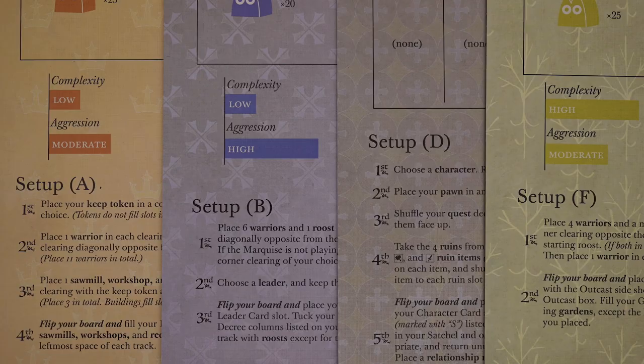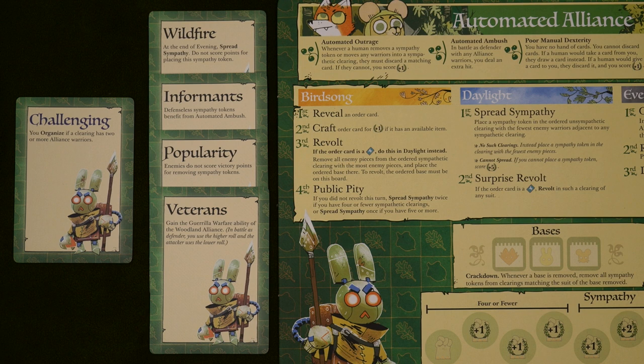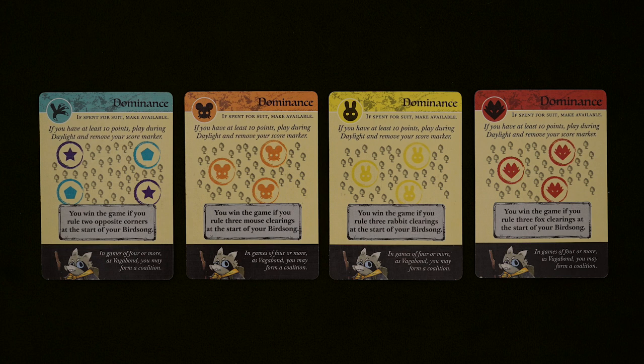If a bot is choosing between multiple tied factions, it breaks ties based on the faction's setup priority. Each faction has a difficulty level and 4 trait cards. During setup, choose what level of difficulty you want to play and how many traits you want to include. You can choose or pick them randomly, and you can add as many as you want — just know that each one generally increases the difficulty. And if you're playing by yourself or with just one other human player, remove all 4 dominance cards. Even if you have 3 or more humans, the bots can't play dominance cards.